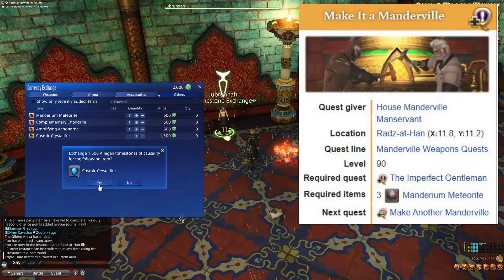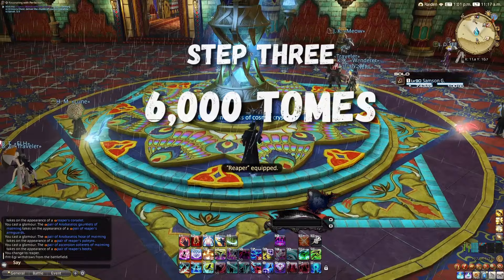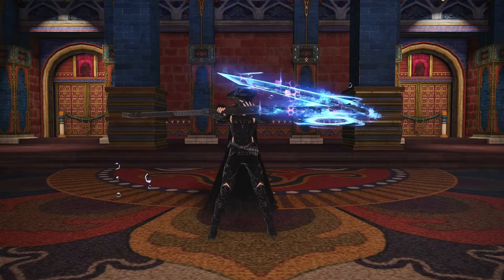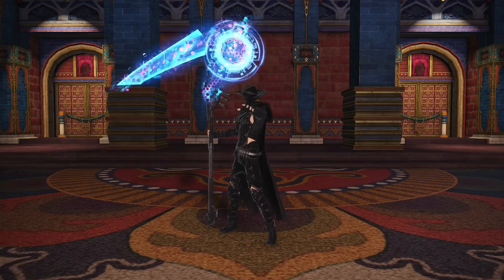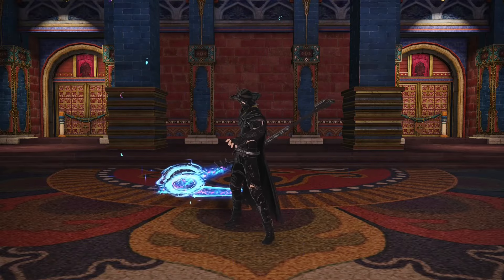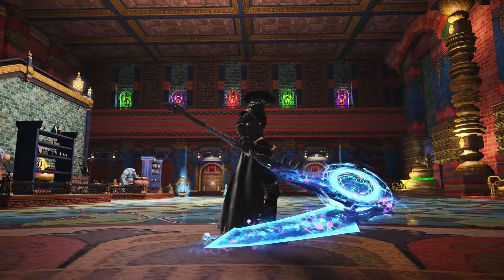Make sure you start the quest on the job that you want to get your relic for. Step 3: At 4 different points in the relic quest chain, you'll need to acquire 1,500 Tomes of Causality, for a total of 6,000. And that's it — upon trading in the last set of 1,500 tomes, you'll have your final item level 665 relic in hand.